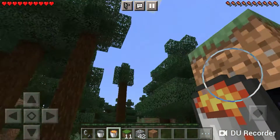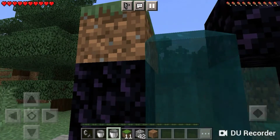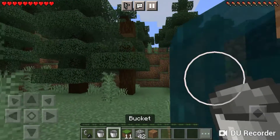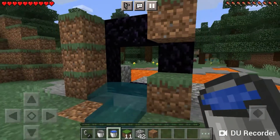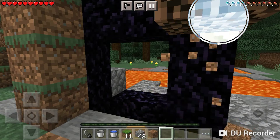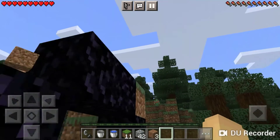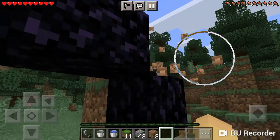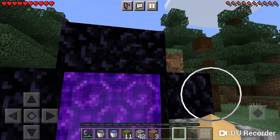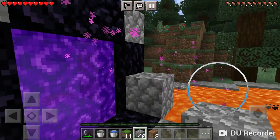Now do that on top, and there you go — you have a working portal on the lava lake, like that. I'm breaking the blocks from the edge — I don't have a shovel which is annoying, but voila! There you go. You can light it up now and you can go in it.